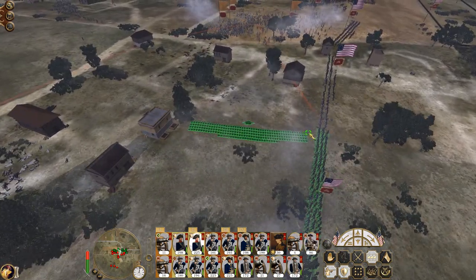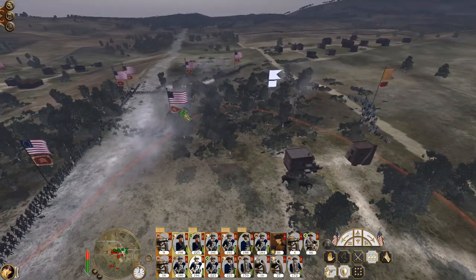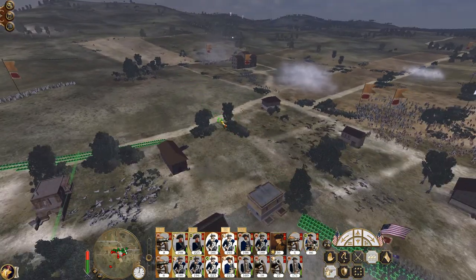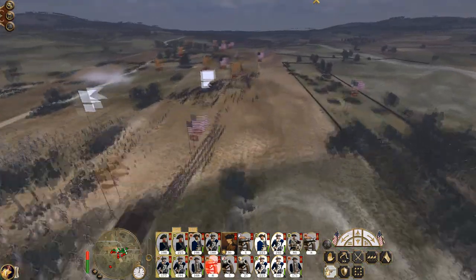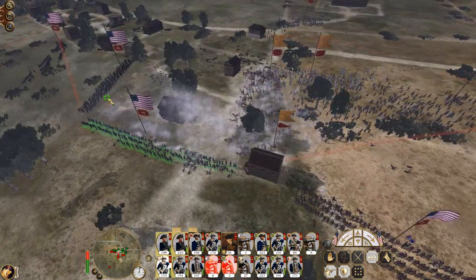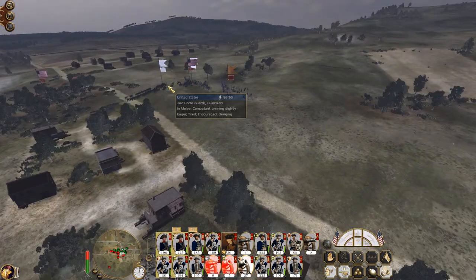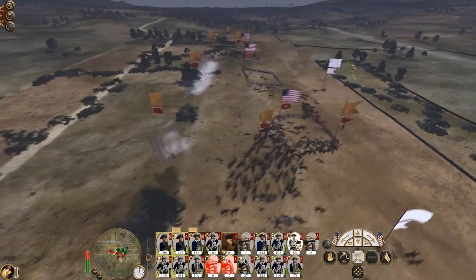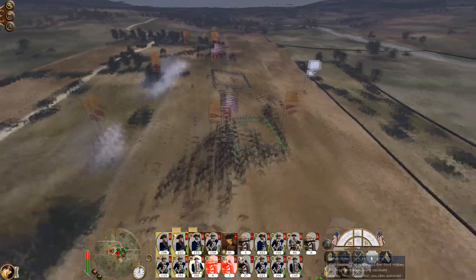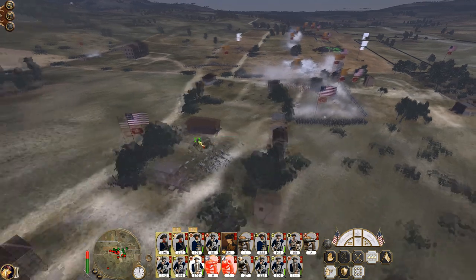Let's charge my cavalry straight on and run my infantry round. My guns are falling, which is okay. All my squares have to do is just survive and kill as many cavalry as they can. The elephants are a trickier proposition, especially when you don't have artillery to support.